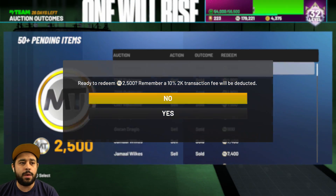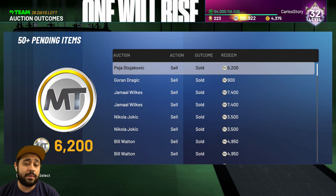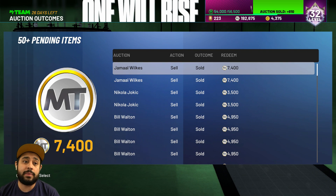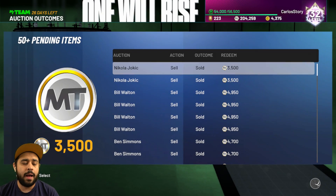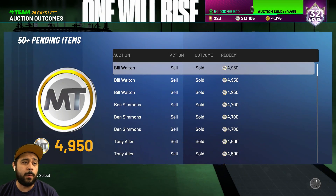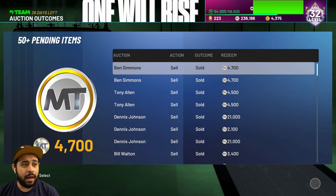You always want to go into the season and see what players are needed for certain challenges — then you can take advantage in the auction house. Buy them low, sell them high. You can make a ton of MT, especially with everybody opening packs. A lot of people open packs — not just YouTubers, not just content creators. We got all these Bill Waltons adding up. We're already at 200,000 MT. Then Ben Simmons, Tony Allen — another Ruby.